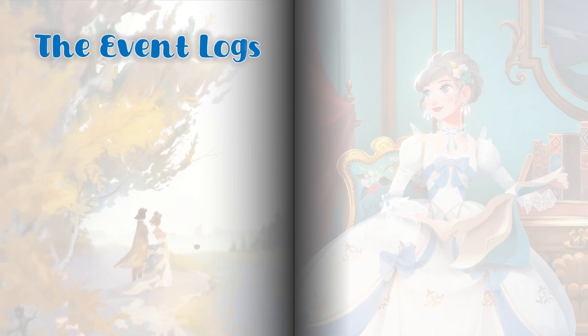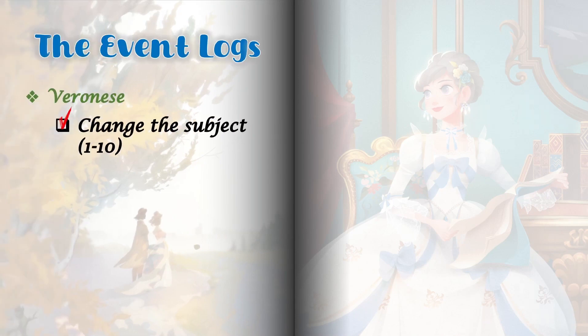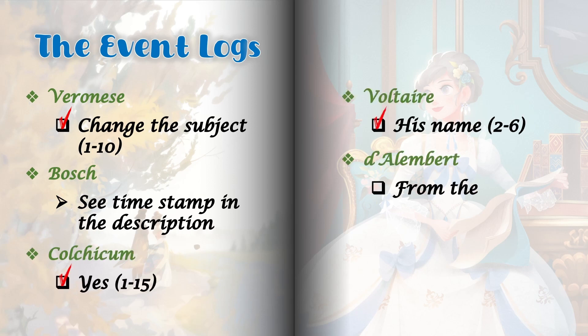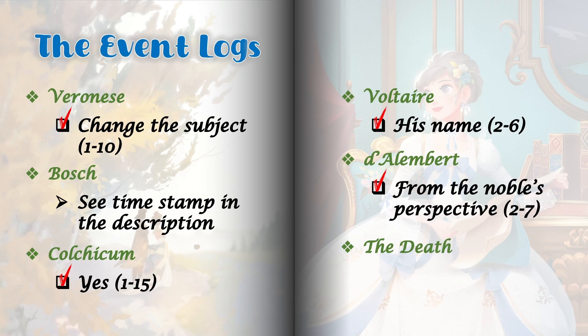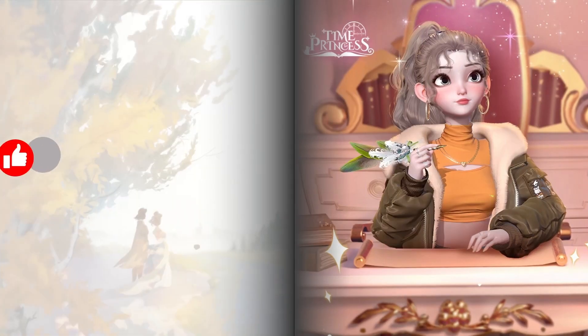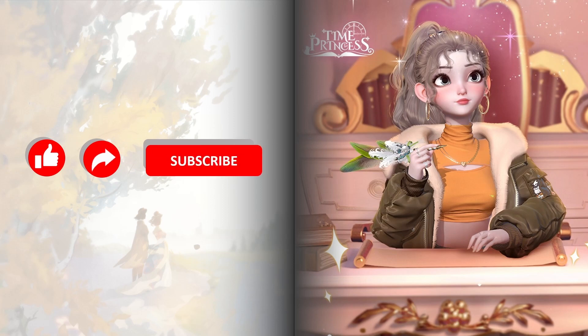We have 84 event logs in total here. Most of them unlock automatically, so I won't be covering those, but six of them need you to pick a certain choice to unlock. There are a few steps in unlocking Bosch event logs, so I'll leave a timestamp for unlocking it in the description. Before we move on, please consider tapping the like and subscribe button for more Time Princess content. Now let's go back in time to the Golden Age.